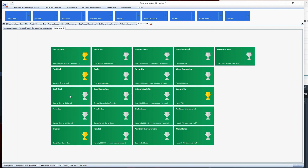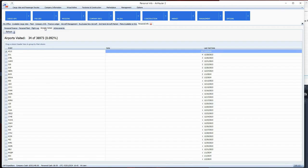The next achievements will probably come once I start hitting some of the money earned milestones. Either completing 100 cargo jobs or having a fleet of five aircraft will probably be the next ones I hit, but I'm certainly on the road to 100 cargo jobs.